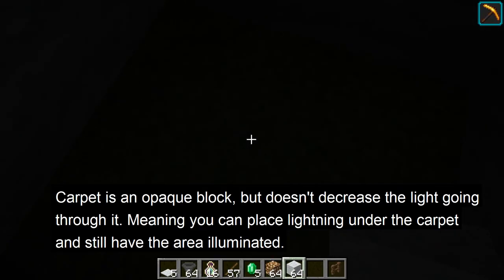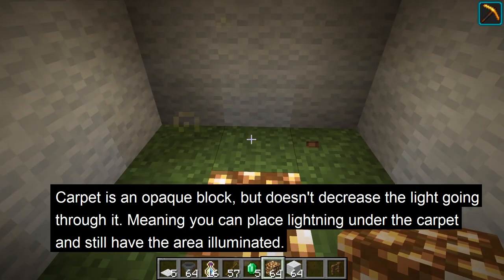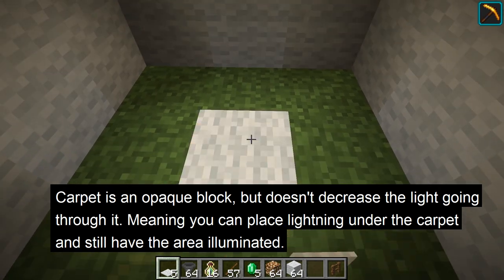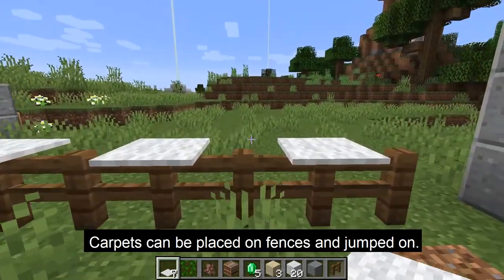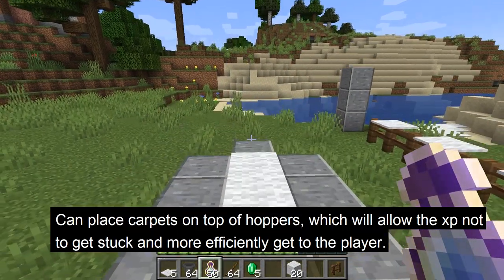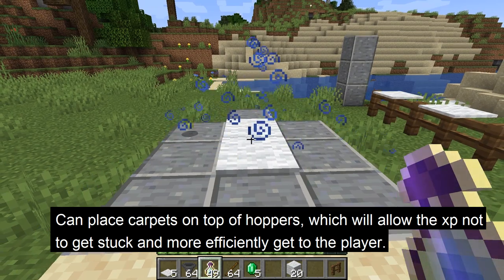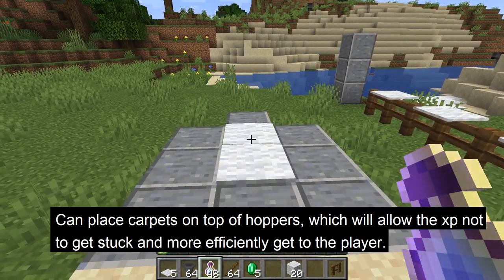Carpet is an opaque block but doesn't decrease the light going through it, meaning you can place lighting under the carpet and still illuminate a space — basically, you can hide blocks like glowstone under a carpet. Plus, carpets can be placed on top of fences, which allows the player to jump on top of them. You can also place carpets on top of hoppers, allowing items to fall through the carpet into hoppers, but XP orbs do not enter the hopper.